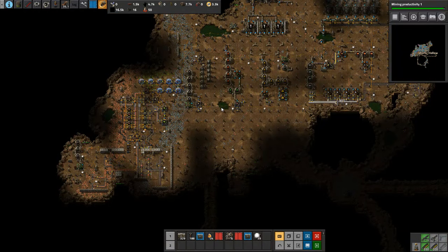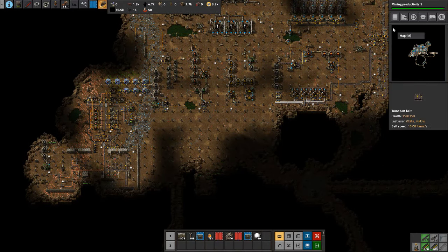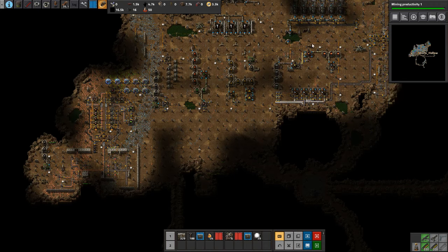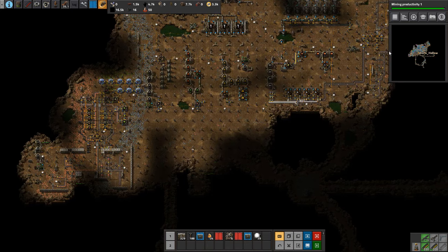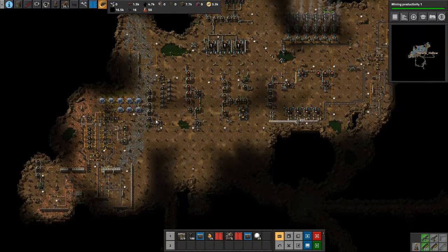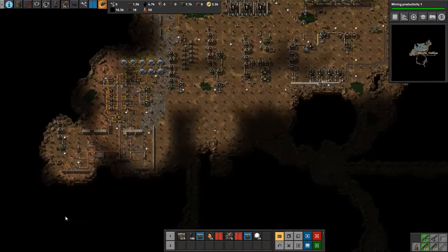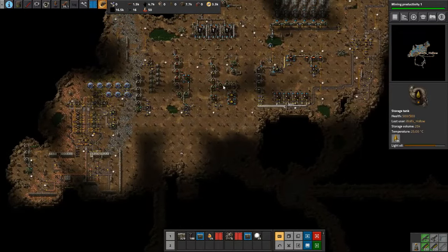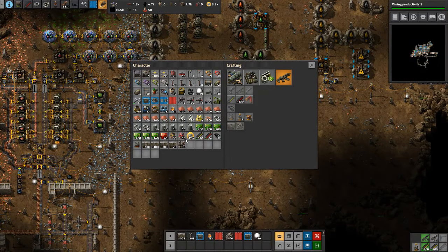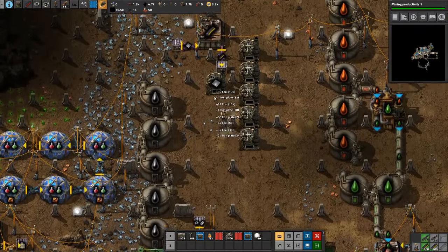One thing I want to make sure we try to do is leave some room for belts to come from here. Probably the best way we're going to do it is we're actually going to bring the belts either from the top and then down, or from down and then around. I think our best bet is going to be up and around and then down, because we're going to be slowly moving this mine up to grab all this iron and the copper that's over here. It'll merge together pretty nicely, I think.